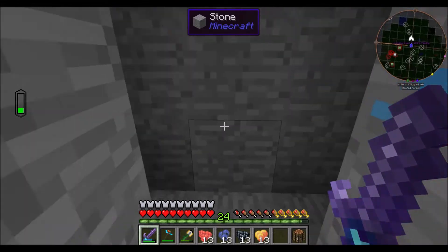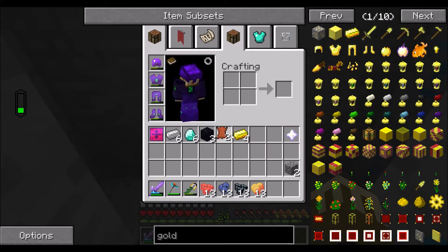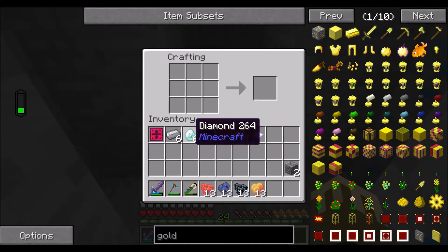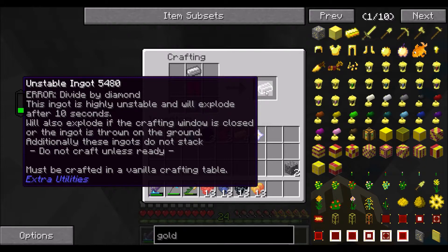So the reason I'm doing this over here and not back at our base is that this stuff has a tendency to explode, and I really don't want to blow up our ME system. Here it is — unstable ingot. 'This ingot is highly unstable and will explode after 10 seconds. It will also explode if the crafting window is closed or the ingot is thrown on the ground. These ingots do not stack. Do not craft unless ready. Must be crafted in a vanilla crafting table.'